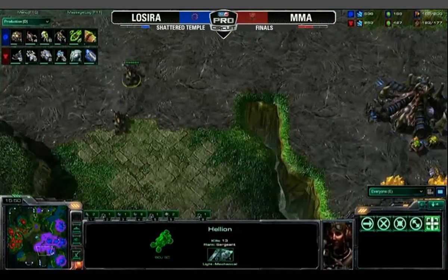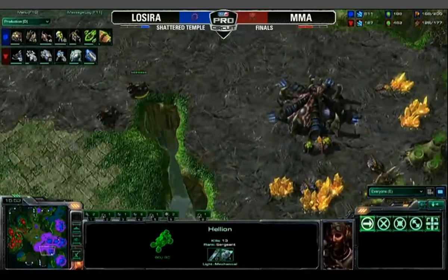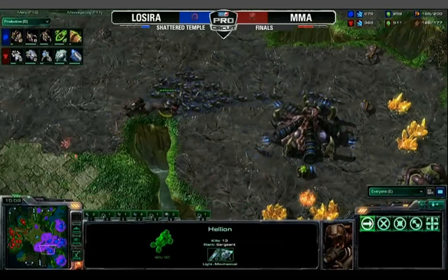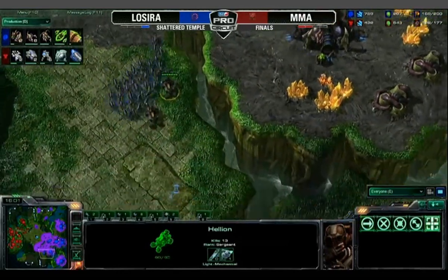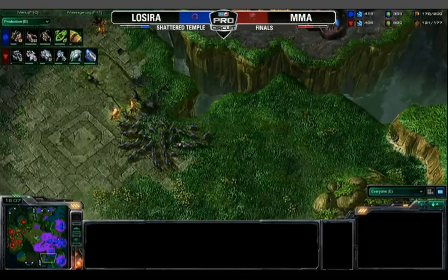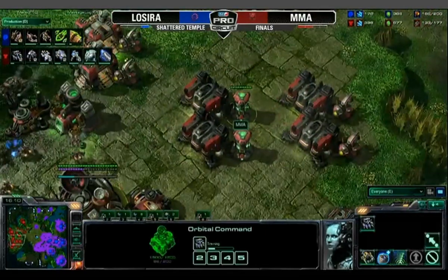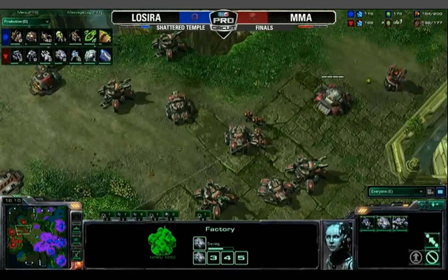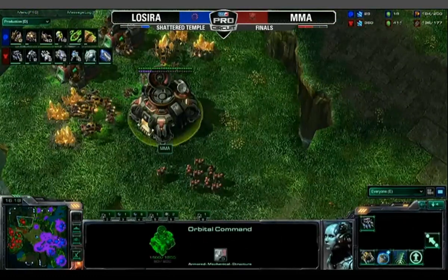MMA, not to be deterred, will be collecting those Hellions, trying to find any point of vulnerability. Unfortunately he goes to the fairly unpopulated gold expo and will get surrounded. Can he pick off some of these Zerglings? He does take out a few, making a lot of them very hurt down to the red. He manages to pull them off. Looks like a few Marines will come over there and clean those up as well.